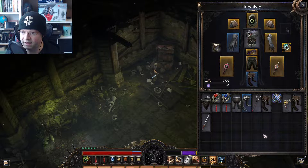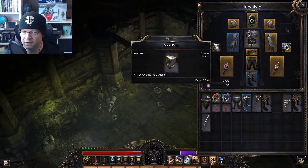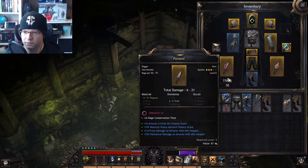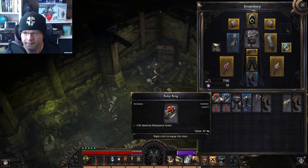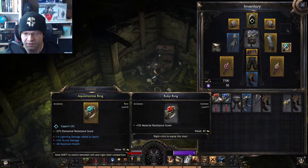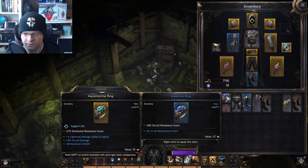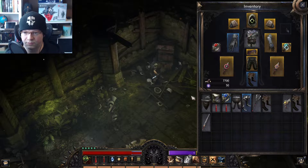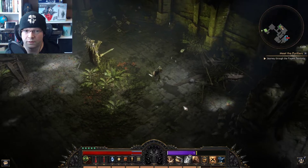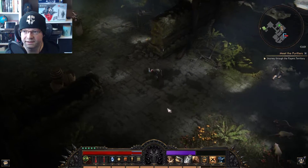What do we have going? We'll go ahead and learn that. We've got a gold ring — 28 occult resistance score. I don't even know which one I should use: 15 material resistance or 28 occult resistance. You know what? I'm just going to pick a ring and go with it. I can worry about the minor details at some other point.